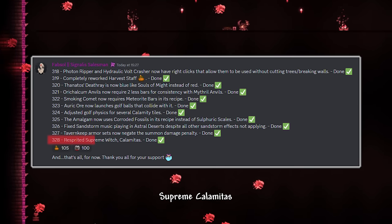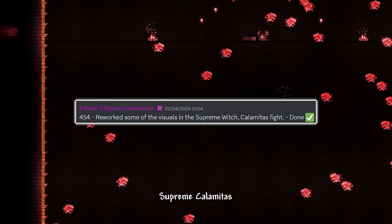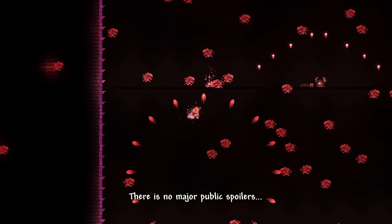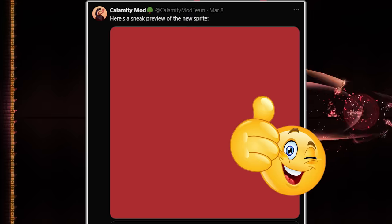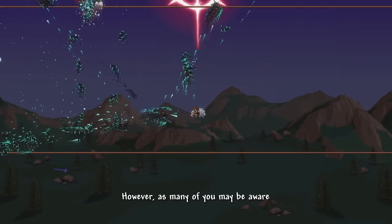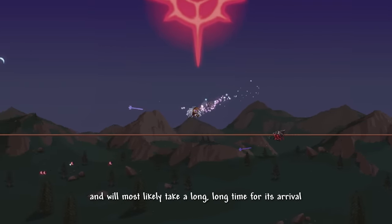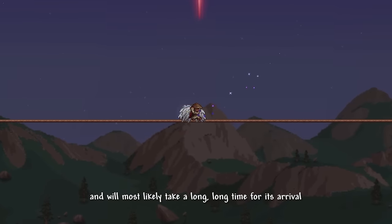Supreme Calamitas has a surprise re-sprite planned, which will actually come in the newest Calamity 2.0.4 update — there are no major public spoilers, but here's one pixel. These are what's in store for the current bosses in Calamity. However, as many of you may be aware, three more bosses are yet to arrive and will most likely take a long, long time.